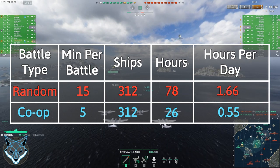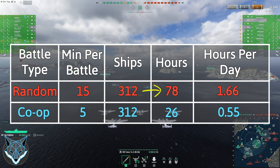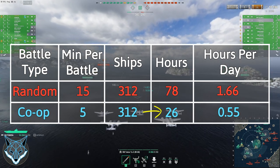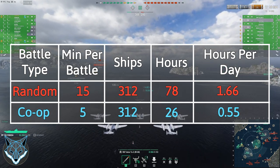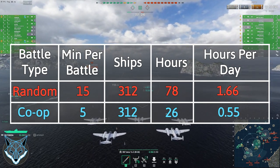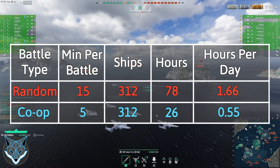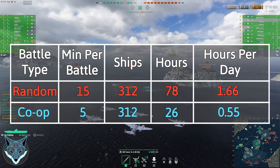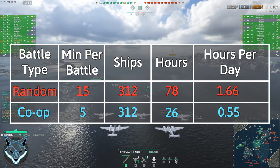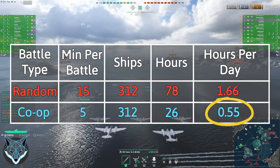In total for random battles assuming 15 minutes per battle, you're looking at 78 hours for me personally. Whereas if I were to play co-op, since it's one third of the time, I would only be playing 26 hours total. To put that into perspective over the course of 47 days, for random battles that's about an hour and a half per day, whereas co-op would be only half an hour a day for 47 days straight.